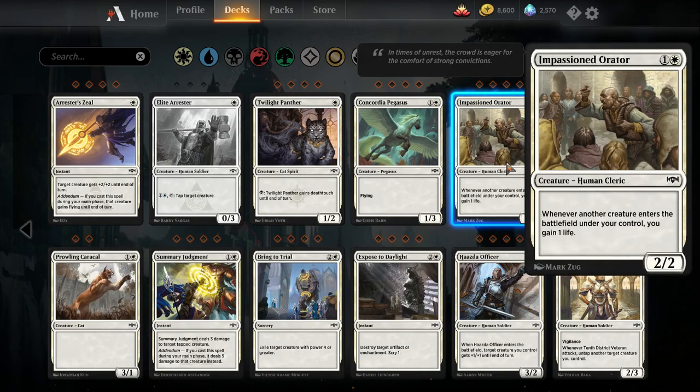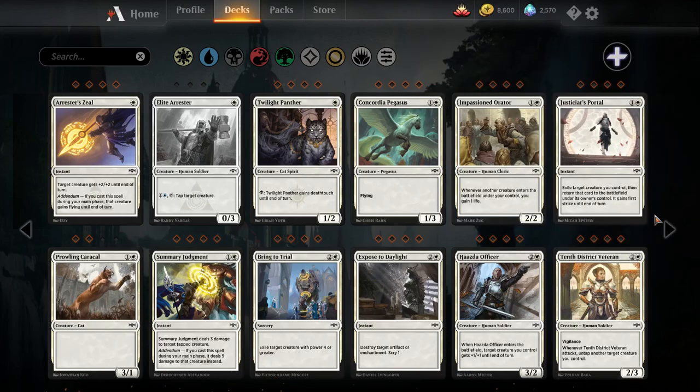Impassioned Orator — one white, one colorless for a two-two. Whenever another creature enters the battlefield under your control, you gain one life. In the regular white aggro decks this is strictly worse than a two-mana two-two, but in the token white aggro decks — there is a pretty solid green-white token list — I think this card is a reasonable two-drop. If you're playing this alongside Sapling Migration and Call the Cavalry, this guy seems very good. He's not going to go into every deck, but the deck he goes into is really going to want him.